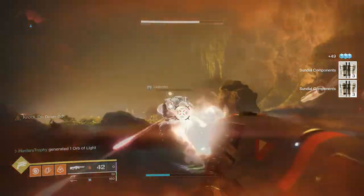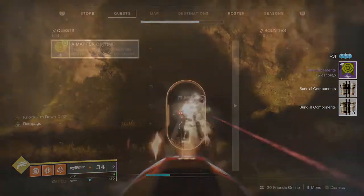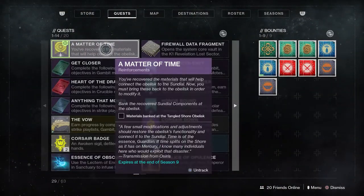You should have it done roughly by the beginning of the door. I'm using the Edgewise and I'd recommend it because it's easier. Then go into the quests and it'll say we need to go to the obelisk to bank our filaments.